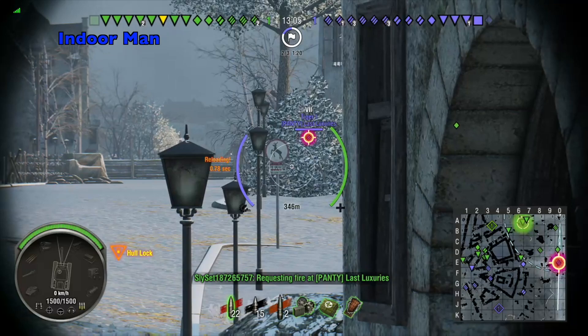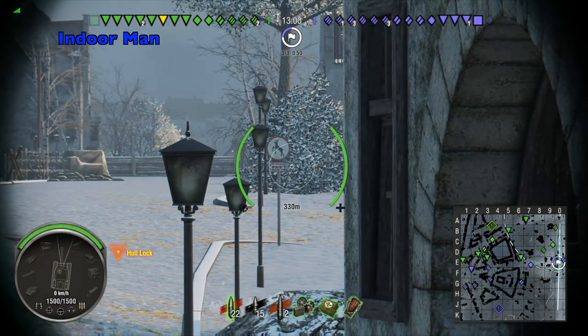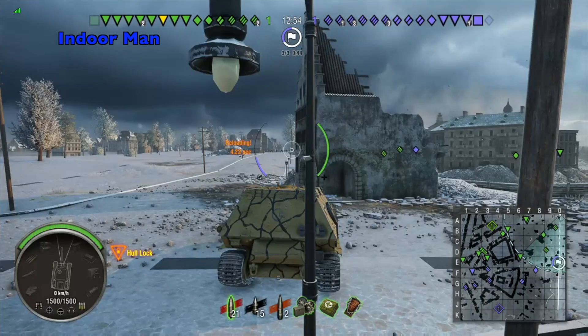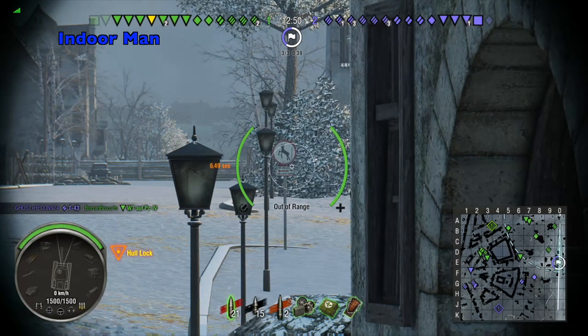Two things that can help increase your tank's survivability are using cover to hide the bottom plate and sometimes taking advantage of ridge lines, which can be difficult because it is a rear-mounted tank destroyer. The Fortress also has a decent side-to-side gun arc, which means that you don't have to reposition too often when you're sniping.